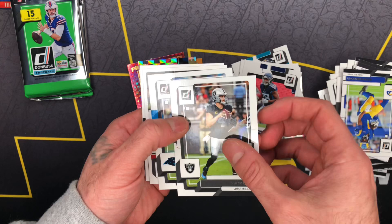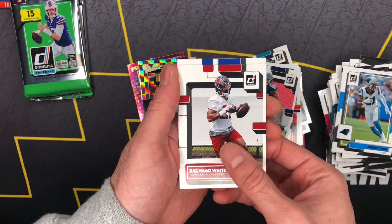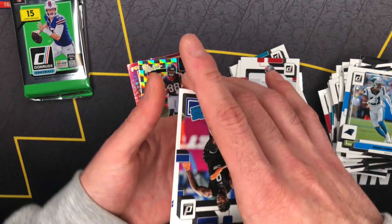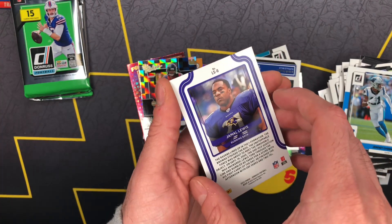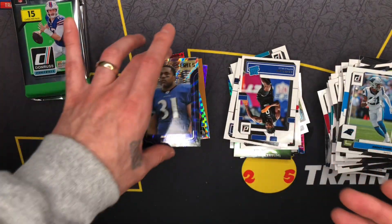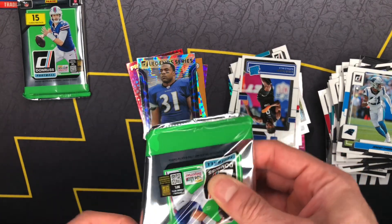Okay, we got Derek Carr, Jeremy Chinn. Okay, our rookies — Rashad White. Definitely a bigger fan of his Rookies and Stars card. Jamal Lewis. Okay, Legend Series — really dope card. Two cards, two packs left.